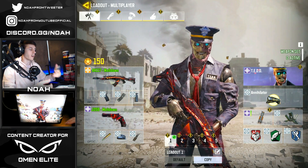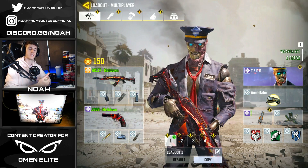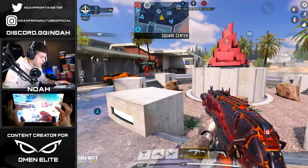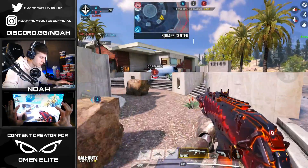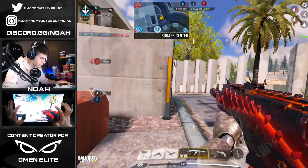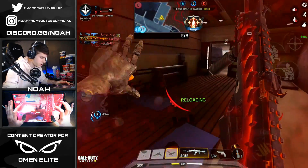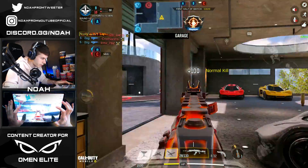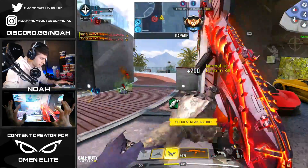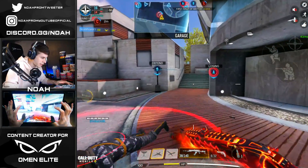We're gonna hop into a public match, see if we can drop a nuke with the 117, then swap over to legendary ranked matches and see if we can get a solo victory. Here we are hopping into a game of Raid Domination, getting our first look at the 117 skin in game. Looking around for our first kill - we got an opponent on B that a teammate is cleaning up. Taking out our first one and getting our first kill with this new weapon, and another one just spawning up.